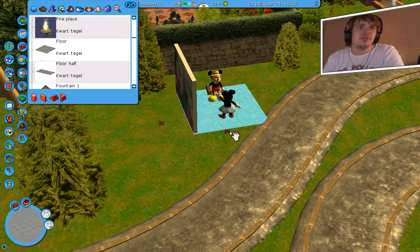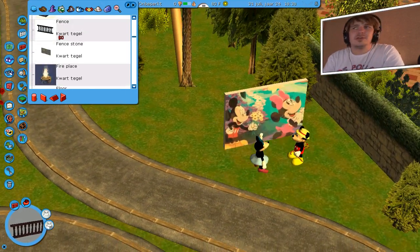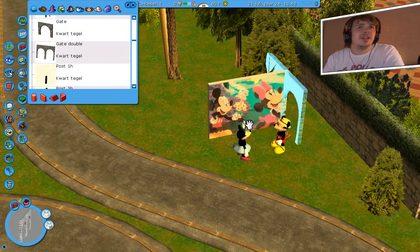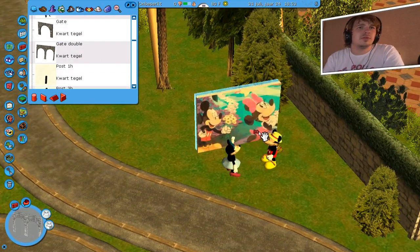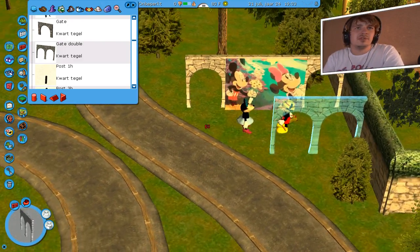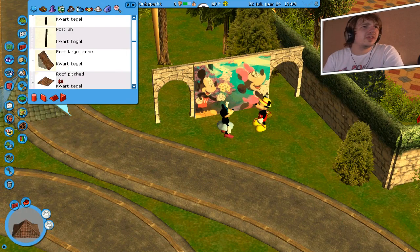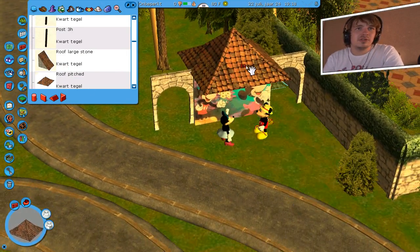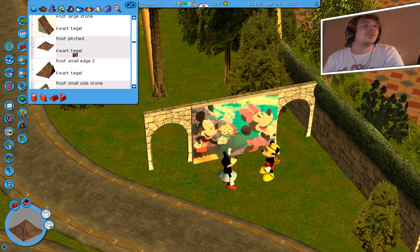Ze staan gewoon op het grasveld — Mickey en Minnie Mouse die staan er gewoon een beetje te chillen, lekker bij deze. Ik weet niet, deze gate zo — het ziet er wel schattig uit, ja. Je moet wat je moet wat. Een leuk dakje zo, dat ziet er wel echt schattig uit.